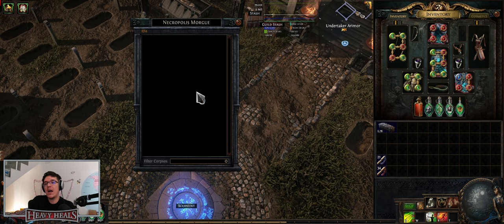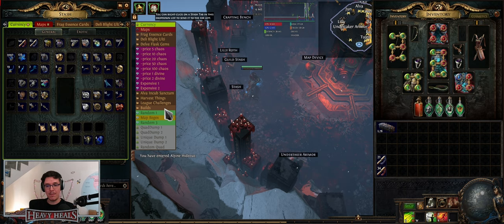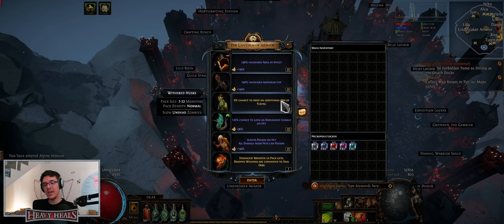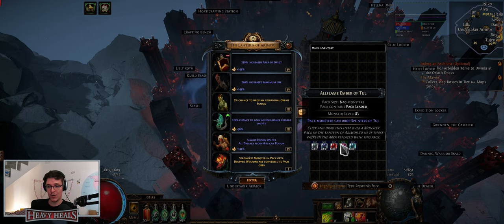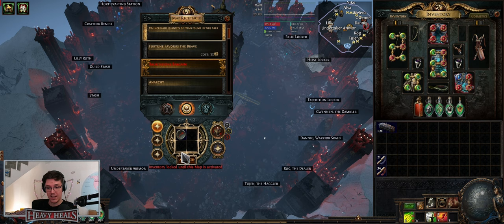When it comes to obtaining these items, you have to actually play a map. Open a map from the map device and the modifiers that were on the map device before now have a better chance to be 'devoted' — those are the yellow special ones. They have smaller, lower modifiers — for example, crit chance or crit multi for monsters is lower now. All Flames drop more often; I've been using All Flames quite a lot.